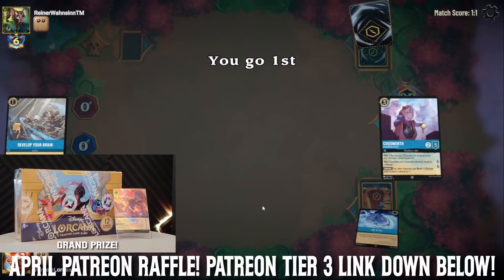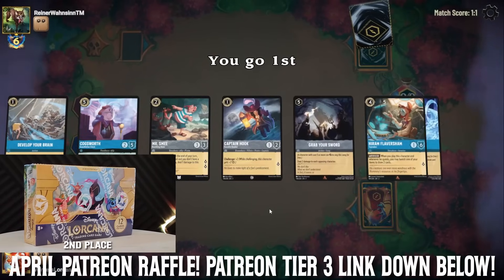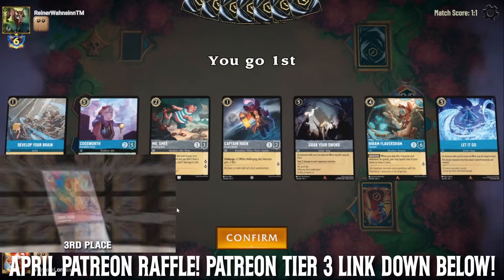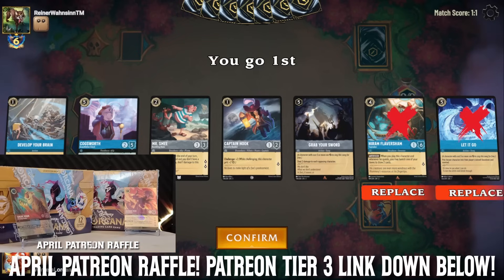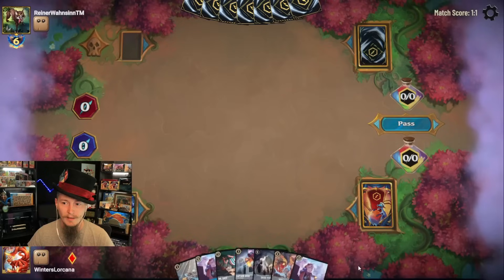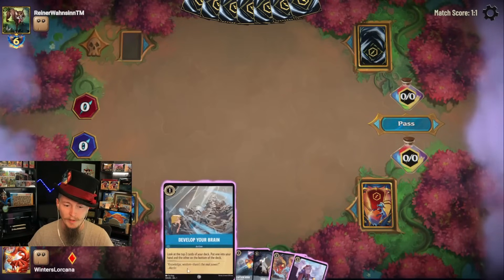Game three, going first — that's what I want. Let's not get a handful of uninkables. It's a very easy way to lose. Captain Hook into Mr. Smee — the only thing that's going to make this better is if I can get into a Fishbone. No Fishbone, but double Cogsworth could be really good here.